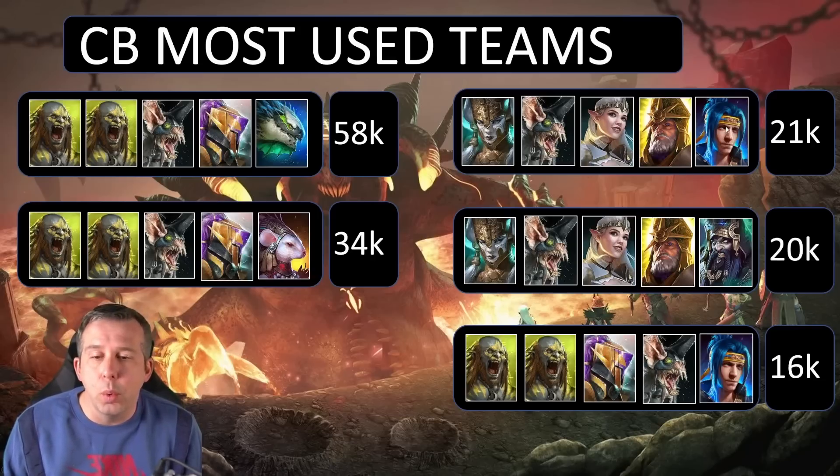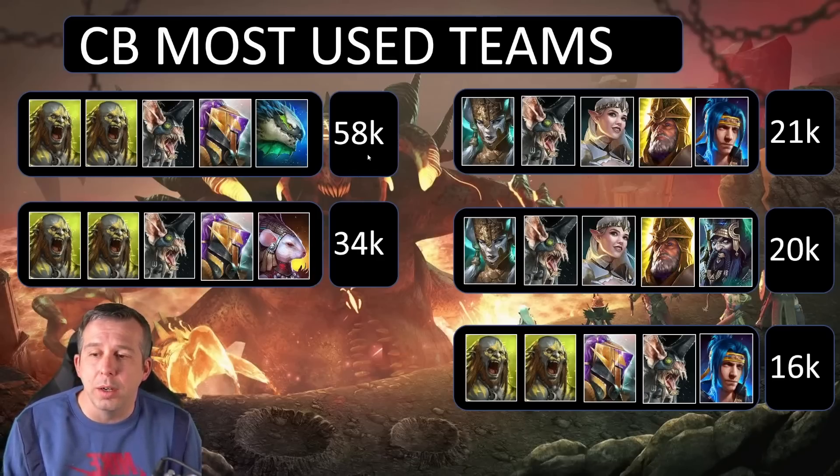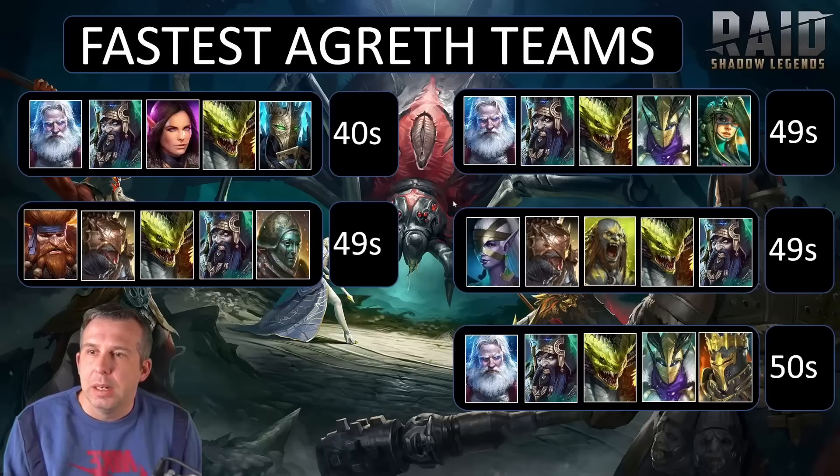In third place we've got the Heiress and Demytha version with Deepwood subbing in for Seeker, but Ninja again doing all the work. In fourth place we have a Geo instead of Ninja comp — four epics and a rare — our fourth most used clan boss team with 20,000 runs captured. Second most used is the old-school double Man Eater with Seeker and Pain Keeper, Fayne doing the damage. The most popular is the same comp but with Draco doing the work — 58,000 runs captured.